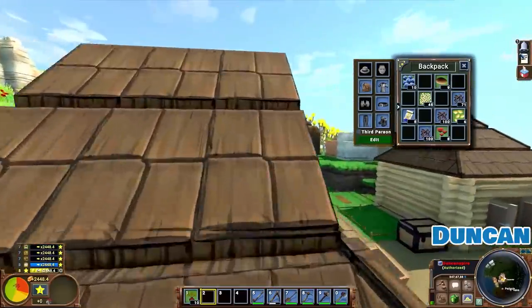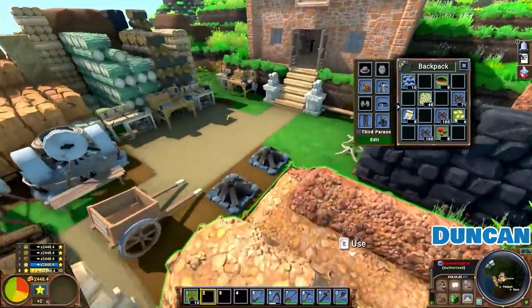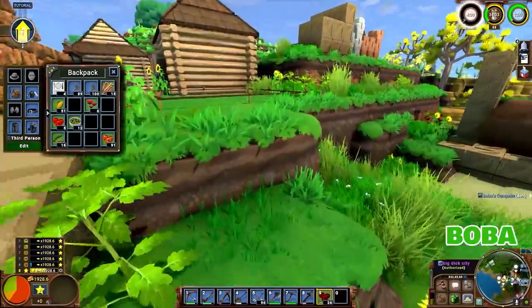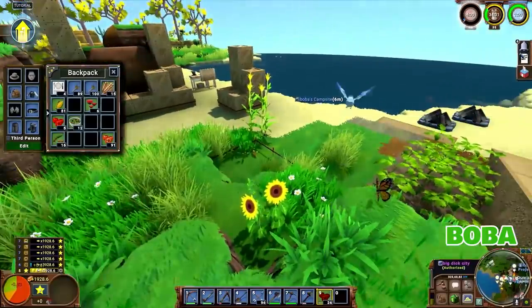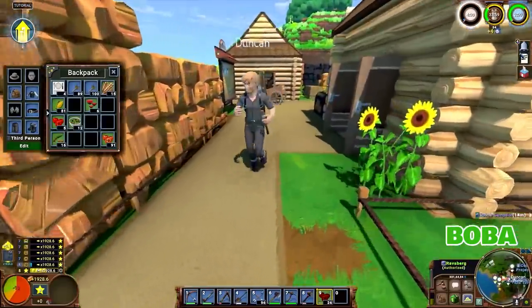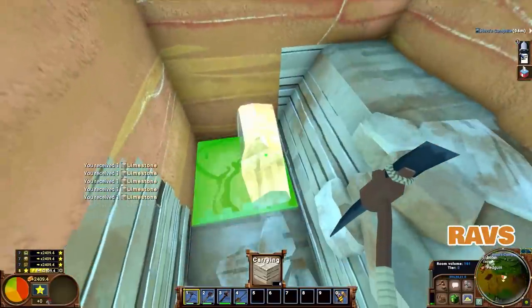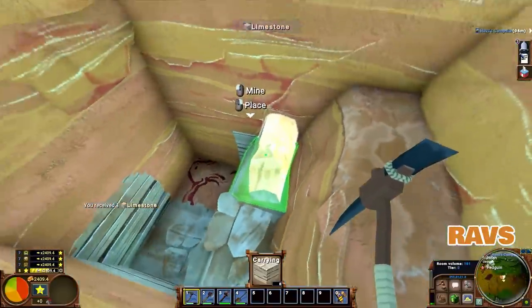Guess I'm going back to the cotton fields. How do I get cotton seeds, though? I didn't get any seeds when I picked all that cotton. This deer just fell over dead over here. What the heck? Such is the way of life. I also don't know what this iron ore looks like.